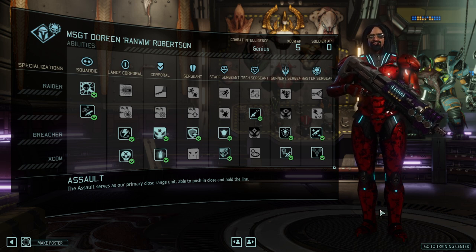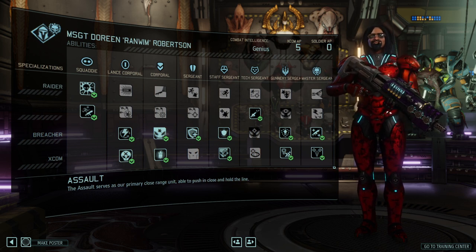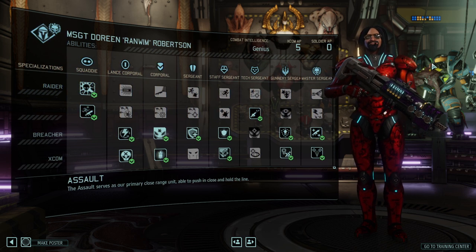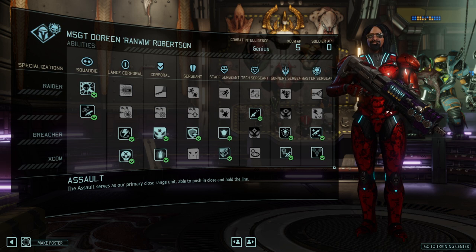Today our topic is going to be the Assault class. We're going through all of the classes in detail and Assault is the first of them. The Assault class is the counterpart to its name from the classical vanilla game — a shotgun-type character — but all of the sword-like abilities were taken away and handed over to the Shinobi instead.